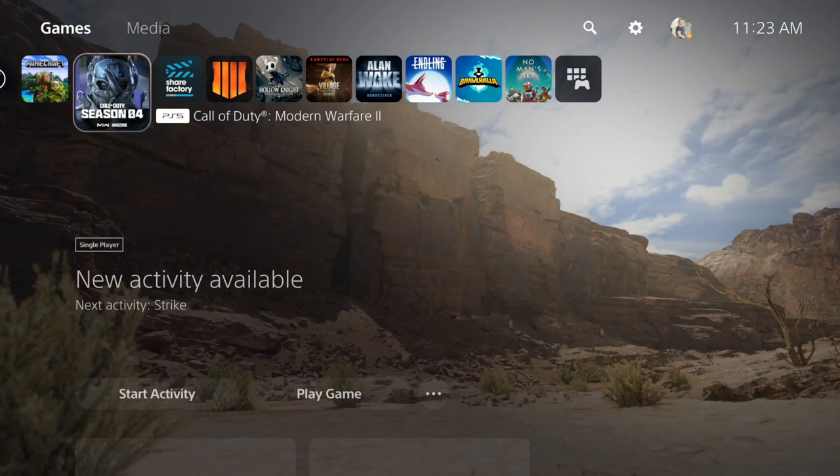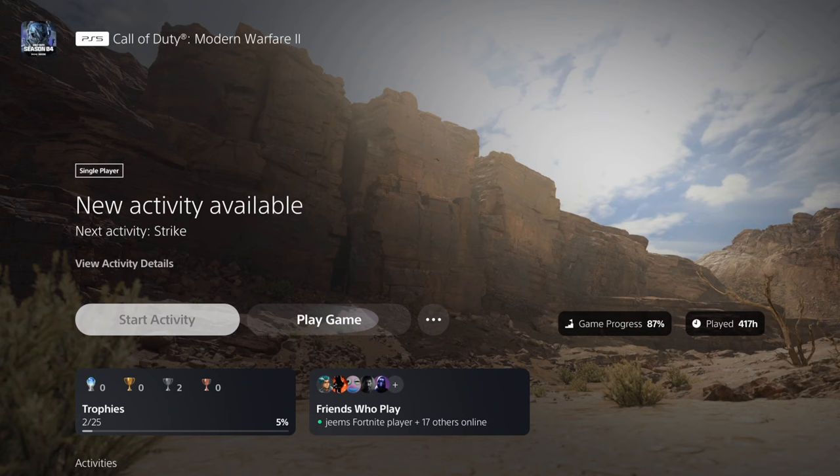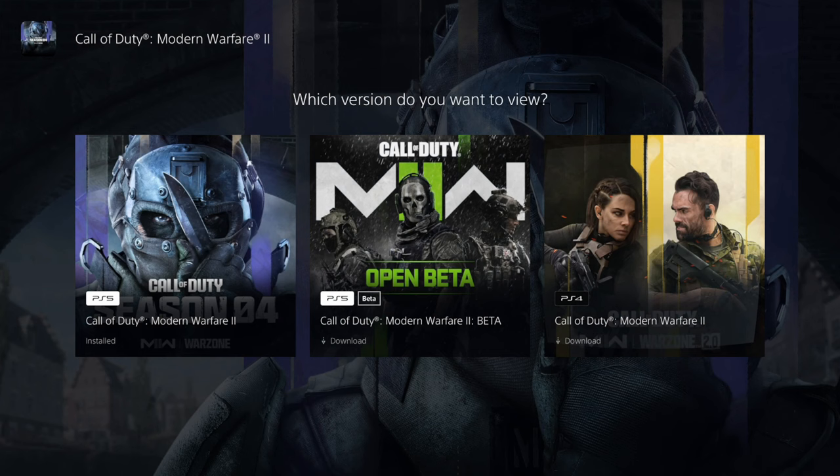And here is Call of Duty. I can see I have the PlayStation 5 version downloaded. Now you can easily go over one of these icons and then press down on the d-pad, go to the right and go to the three little dots right here, select this, and then go to select version. Under here you can download the PlayStation 4 version of Call of Duty Modern Warfare 2 or the PlayStation 5 version.